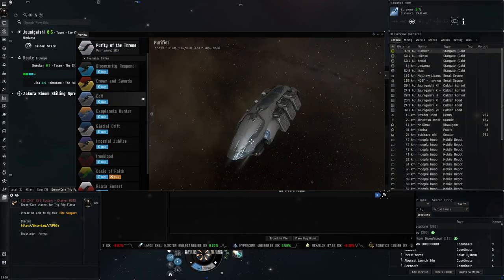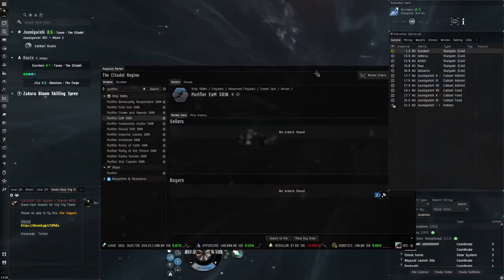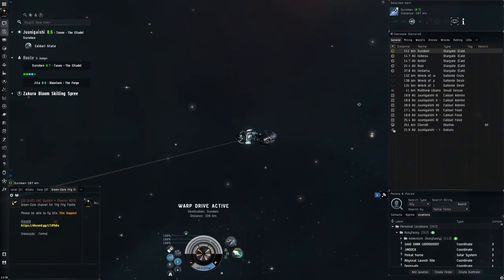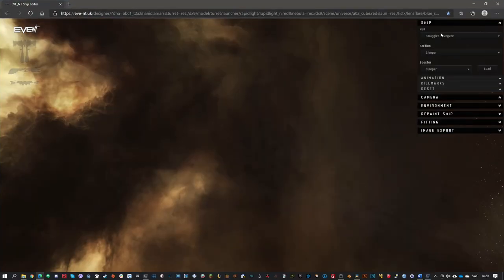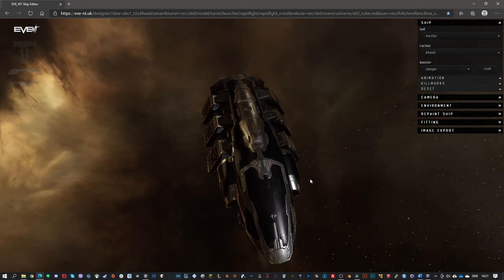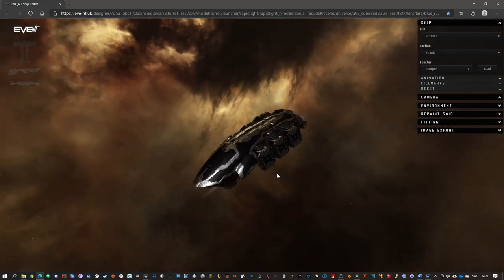If we go to the Purifier, it does not have any kind of Khanid skin. I don't understand this — it's a simple case of just making this gray part black and this outline silver. Not much to it. And if you guys still don't believe me that these skins don't exist in the game, go on this website called Kaldari Prime Pony Club. I know it's a weird name, but it's a good way to look at ship models in EVE Online. If we go here — Purifier — this is basically just ripping the skin colors from the game. You can see there's a Khanid-style skin here. Why can't I have this in the game? I would pay lots of PLEX for this skin right here.